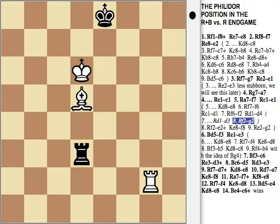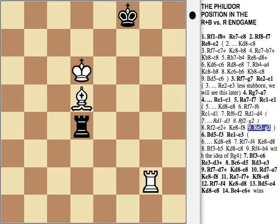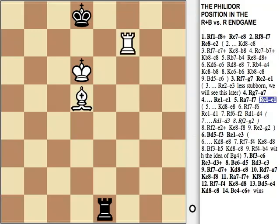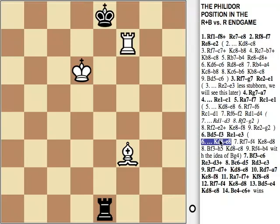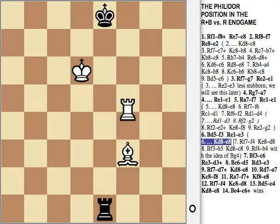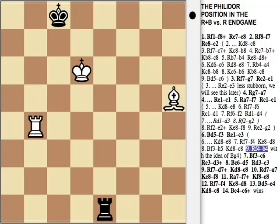So Rd4, Re2 check. And after Kf8 or Kd8, Rg2 wins. So let's get back to Re1. White plays Bf3, Rb3, after Ke8, White wins after Rf4, Kd8, Bh5, Kc8, Rb4, and then Bg4 check, and Rb8.